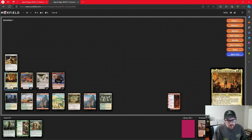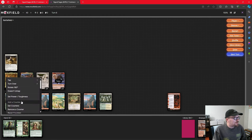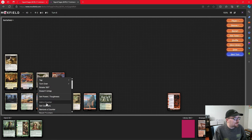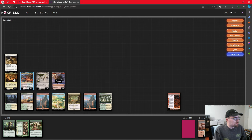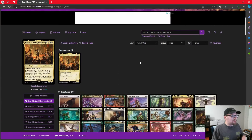Sigurd attacks, doing good damage. And then on end step, Chishiro puts a counter on everything that already has a counter or is already modified. So we're in a great spot — building and building. From this point you can kind of see what we're trying to do: get the Sagas down, get the counters down, pay off the counters.